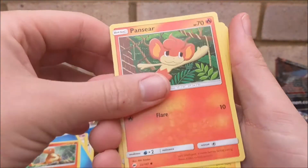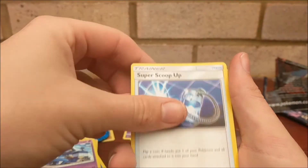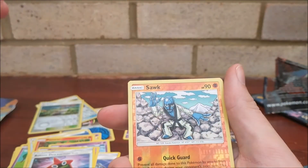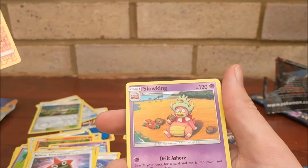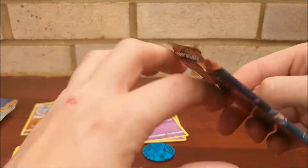Fifth pack: Charmander, Pansear, Pikachu — that's an awesome artwork — Croagunk, Magikarp, Super Scoop Up, Seviper, Rotom Dex, a Zorua common reverse, and a Slowking. Are we down to our last pack already?